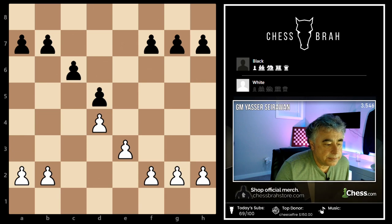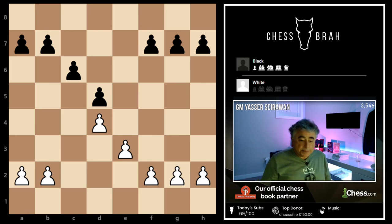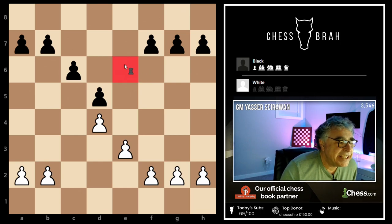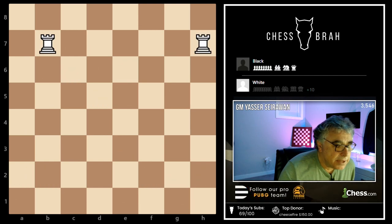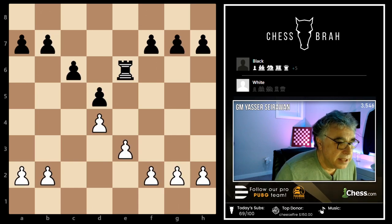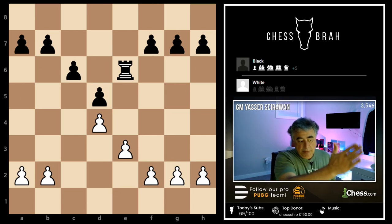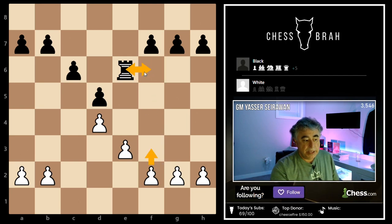Now imagine you had a black rook — where would you put it? E6, on the half-open e-file. You'd want your rook on e6 for the same reasons. You might want to slide your rook to f6 and back to try to create a weakness in the pawn on e3.